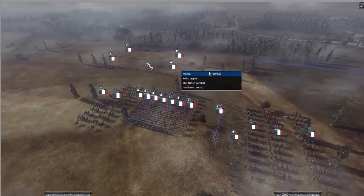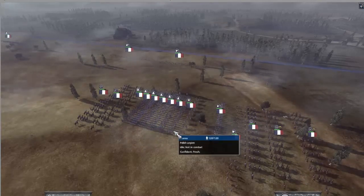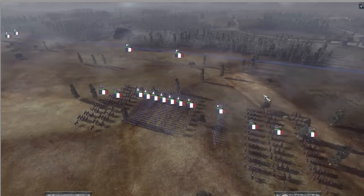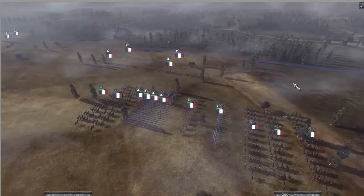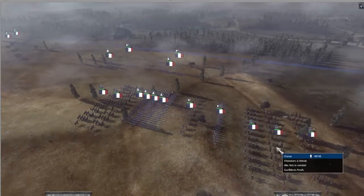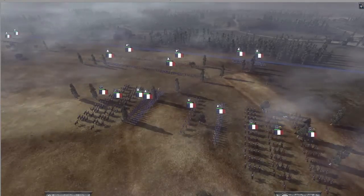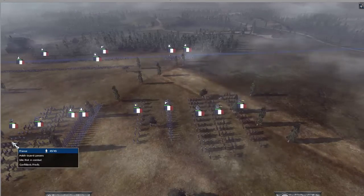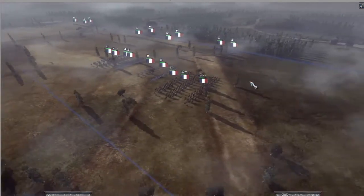I have 3 Voltizeurs, 4 Fusiliers of the Line, 2 Polish Legion, 1 Guard Seaman, 1 Old Guard. I got Marisha Schult, a 3-star General. 6th Regiment Defundery Laser. I have 3 Chasseur Cav and 2 units — actually a Polish Guard Lancer as well.